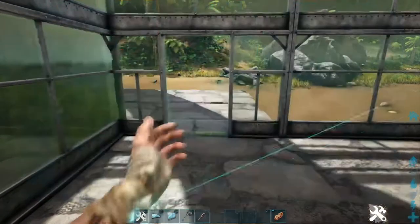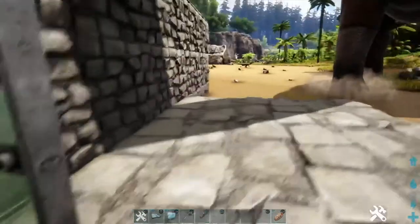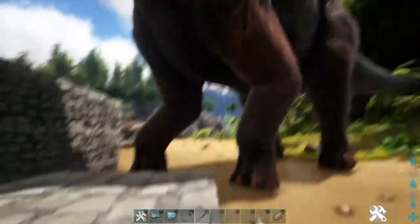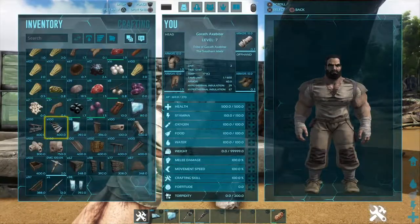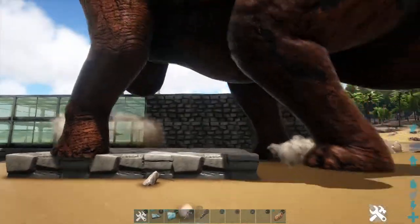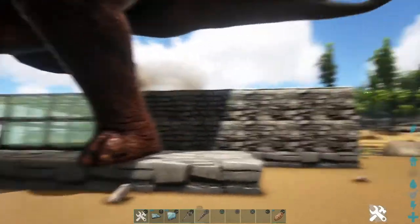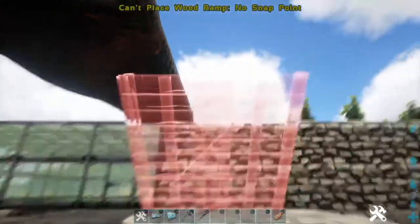This is where we have a Bronto walking on everything we're trying to do, which doesn't help. But this is where we needed the outside floor. I'm just glad they don't damage your building while they're just walking on it, because that would be ridiculous.